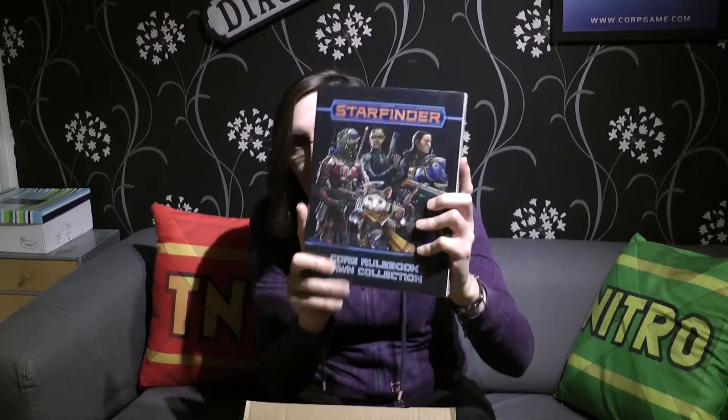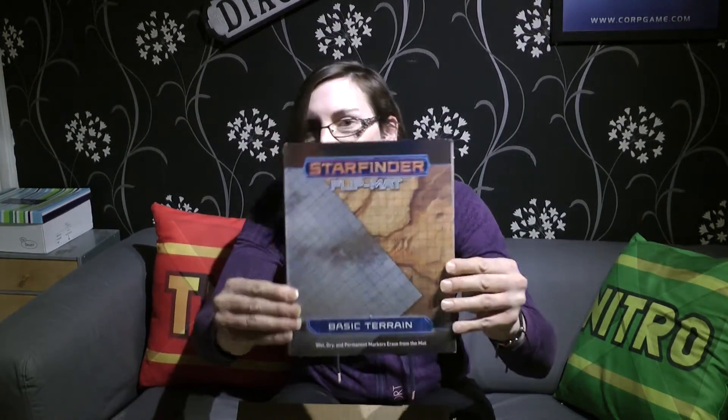This same prize also includes the Core Rulebook Pawn Collection. So this is a game that can be played with counters and miniatures and scenery, and we've got the Pawn Collection in here to get you started. But we're not just going to do the Core Rulebook, the Alien Archive, the GM screen, the player character folios, and the Core Rulebook Pawn Collection — we're also going to include a flip map. Paizo has been so generous here.